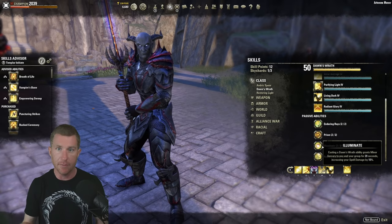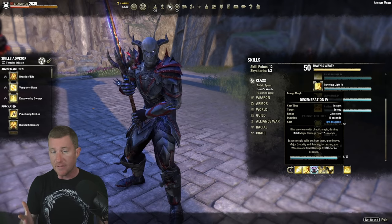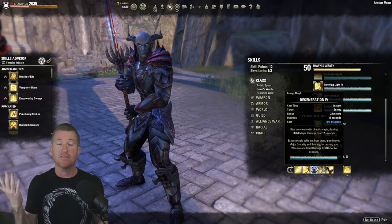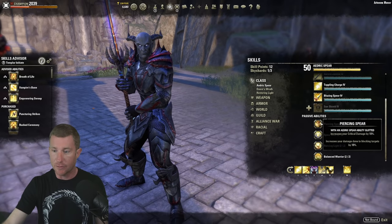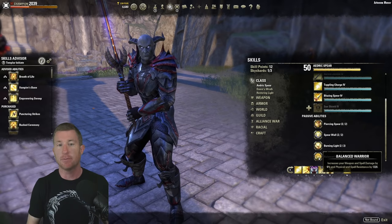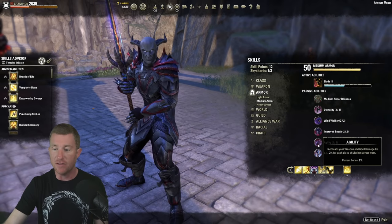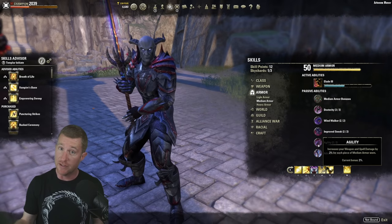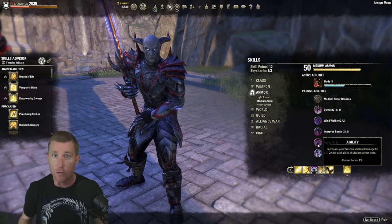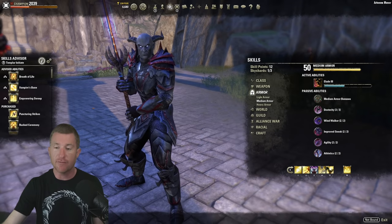Illuminate means using a Dawn's Wrath ability like Living Dark procs Minor Sorcery. You can get Major Sorcery from Degeneration from the Mages Guild, giving you a nice DoT and good passives. Now you have Minor and Major Sorcery, a massive percentage increase to spell damage. The Balanced Warrior passive in Aedric Spear increases your weapon and spell damage by 6%. With one medium armor piece you also get 2% increased spell damage. All these combined give you a huge amount of spell damage.